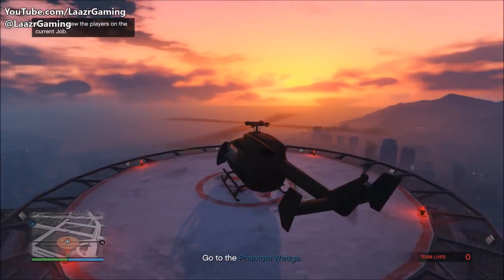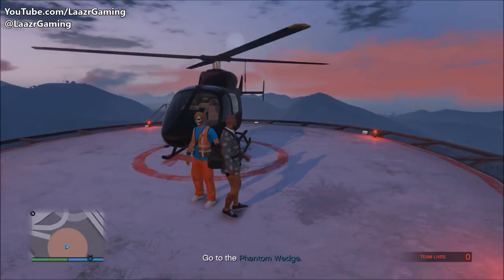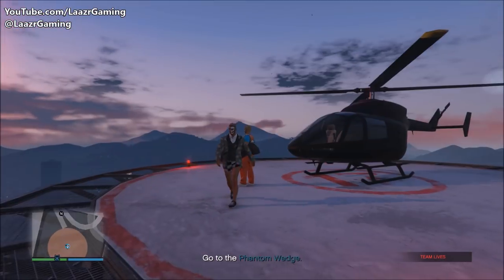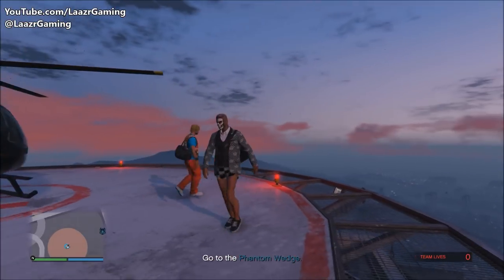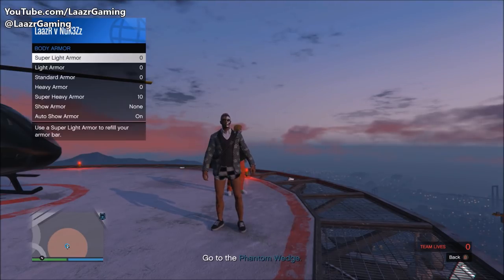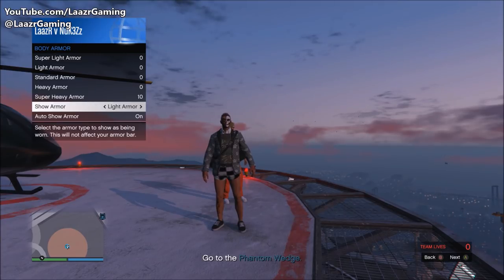Once the mission starts, as you can see, you're going to start on a heli. All you want to do is simply land the heli and get out of it so you get back onto your helipad. From here, pull up your interaction menu, go down to inventory, and equip any of your body armors. Once you've equipped any of the body armors, go down to show body armor and flick any of the body armors on so they're showing.